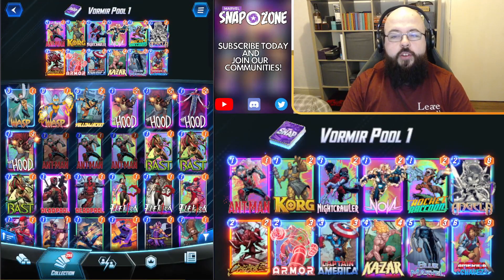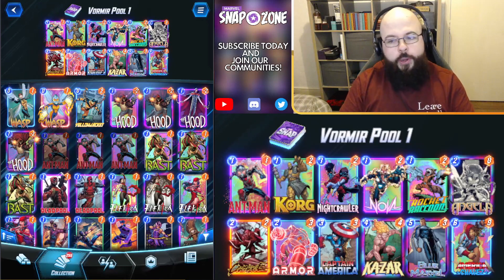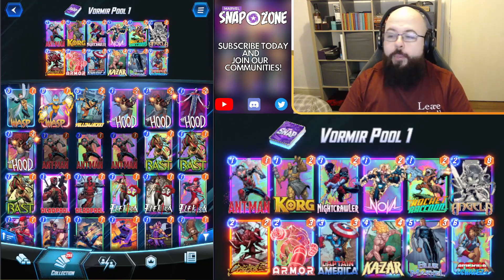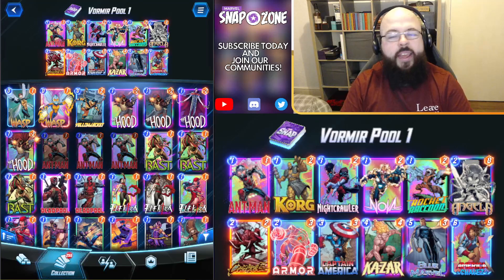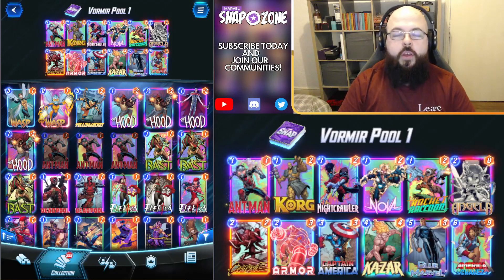Alrighty, strategy around this one should be fairly simple. The location build-arounds are going to be pretty all-in. So up front, quick warning here: Leech and Leader are going to be really good while this location is around. Greedy combos are going to be held in hand and built towards, whether that's Null, Death, or any other combo. Leech is going to remove all that hard work, and Leader is going to copy all of that homework on turn 6.